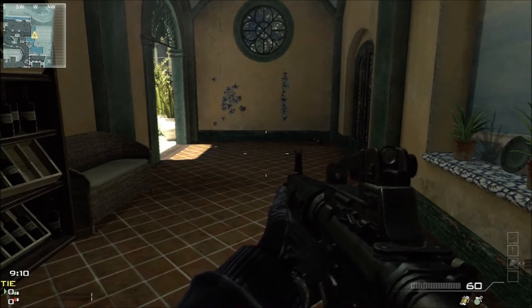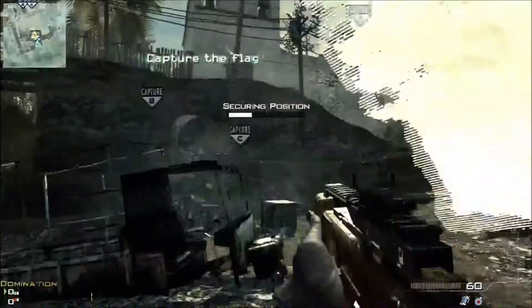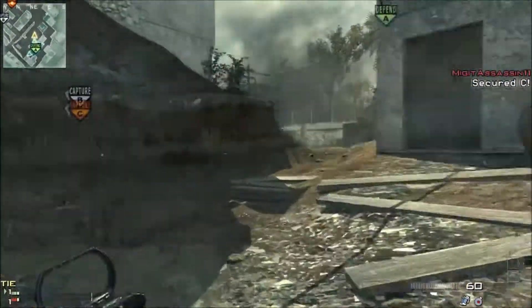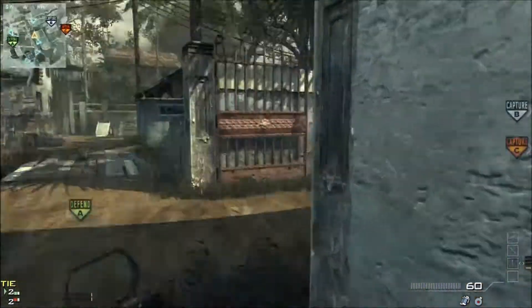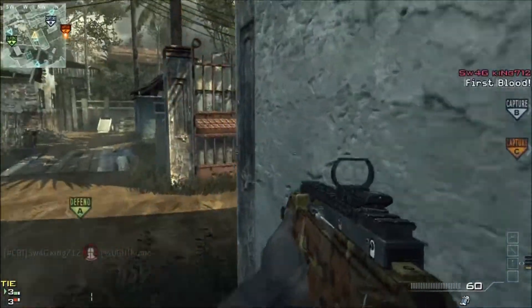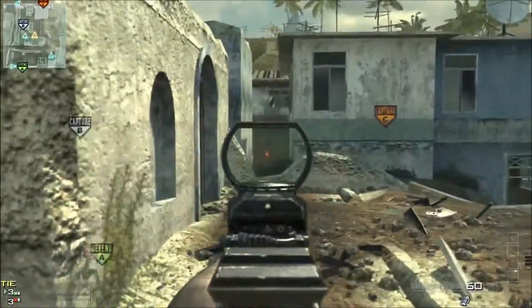We're going to jump into the gameplay on Mission. We're going to be playing Domination, and this is probably one of the most imbalanced maps in the entire game — it is so easy to get spawn trapped in A. If you have a decent team, this game goes a little differently; we do the opposite and mostly spawn trap them at C, which is a lot less common on this map for Domination.